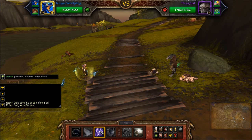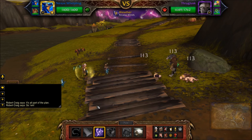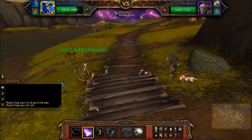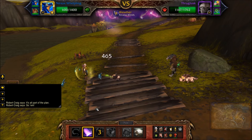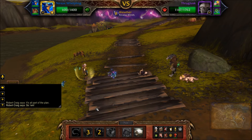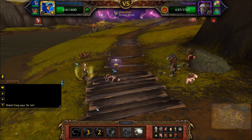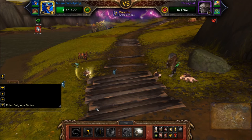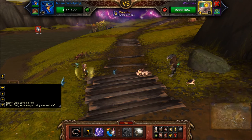Start with your first Nexus Whelpling and cast Arcane Storm. We use this so we can't be stunned, and it also makes our Mana Surge do a little extra damage. Now cast Mana Surge — this makes short work of Frog Tusk. Once Frog Tusk is defeated, Wumpus will join the battle. Cast Arcane Storm.